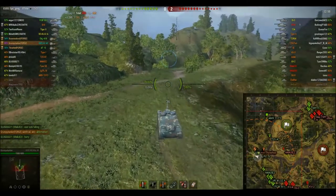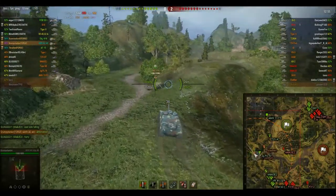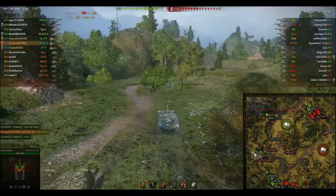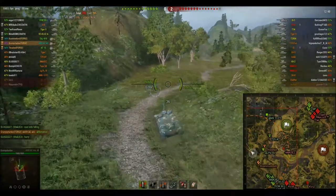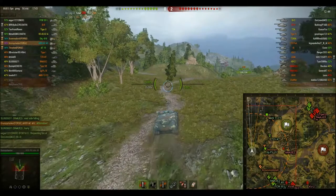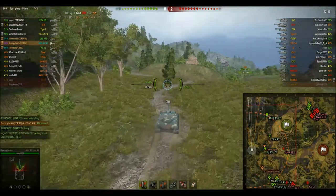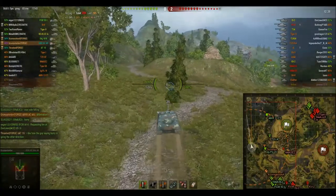I see that our team is getting pushed pretty hard in that north path. Our three tanks over there are fighting about four or five enemies and they're not doing the greatest job — I think one of them was already dead. So it's a 2v4 or 5, and they're going to get overrun soon. So I'm just going to move back north to position myself to defend cap when they come pouring out of the north.